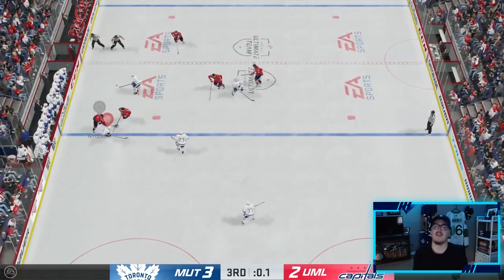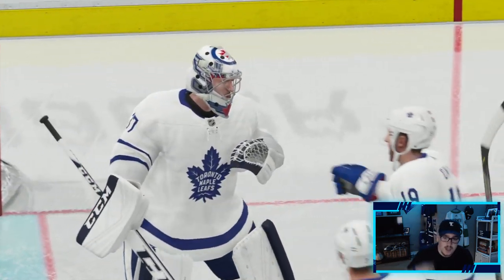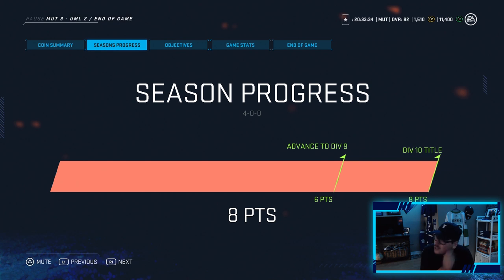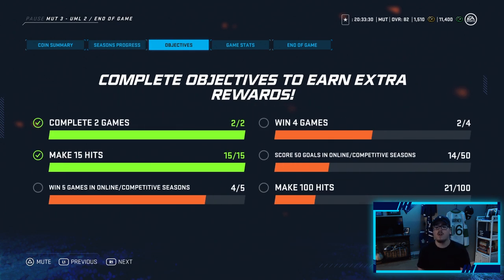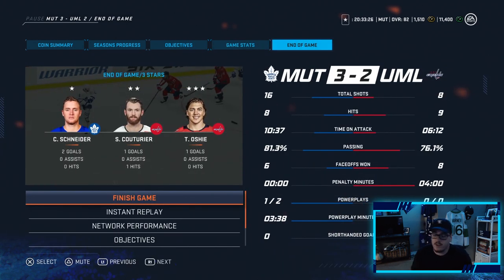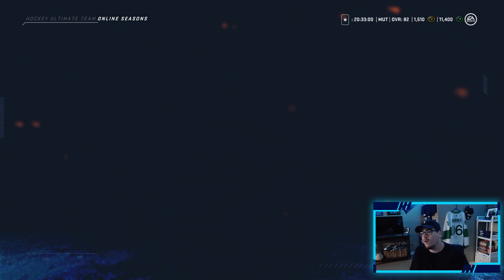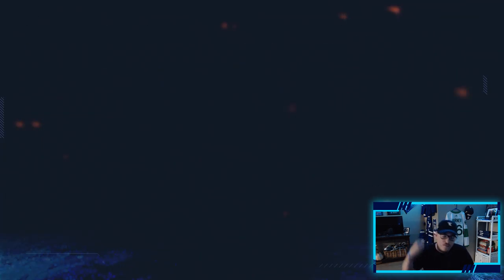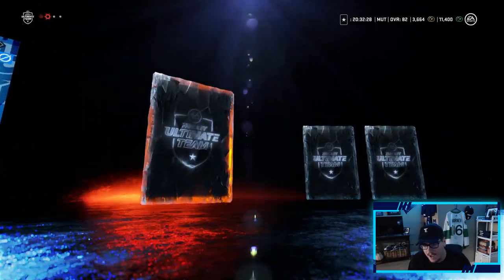We win 2-1 and that means we win the Division 10 title! Probably one of the toughest games we've played in two episodes — thank god we came out on top. There it is: D10 champions! We have a D10 pack to open — probably nothing in it. We completed some objectives so we're getting coins. Stats show I clearly deserved that win — Cole Schneider got two goals and he's on the fourth line. We win the game and the title; we're up to 3.1k coins plus objectives bringing us to 3,600. The D10 pack has nothing special.